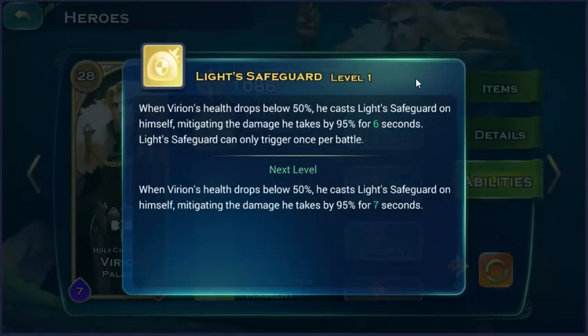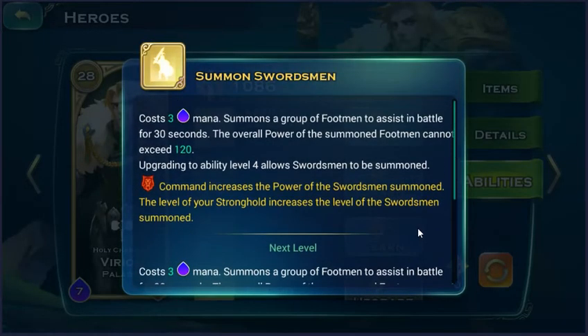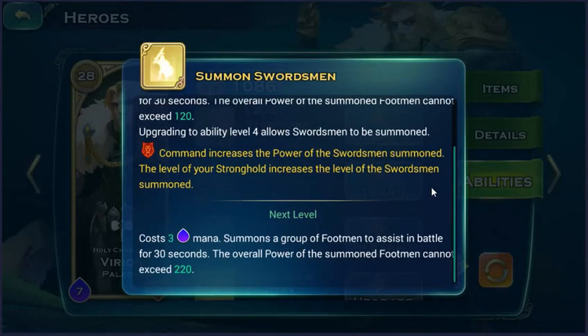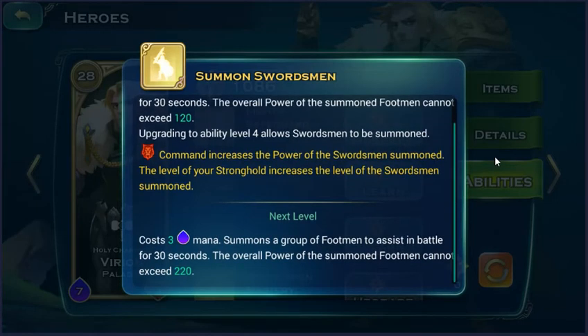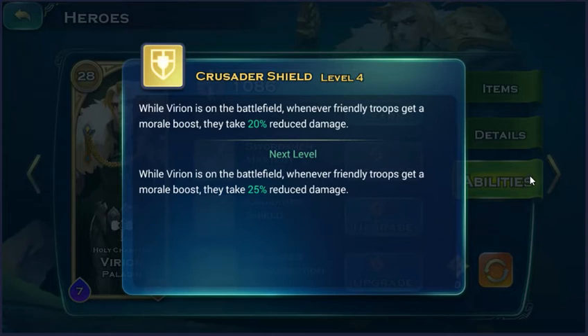For the Virion variant, the first ability you should take is the life cycle ability — give it one point. I absolutely love this ability because the summon ability can support new units into battle and put them in the backline where they do a lot of damage. I also have the modal boost ability and modal boost items — they can boost the morale of the whole army, and when armies get a modal boost, they take about 20% reduced damage. I think that's the best way to play.